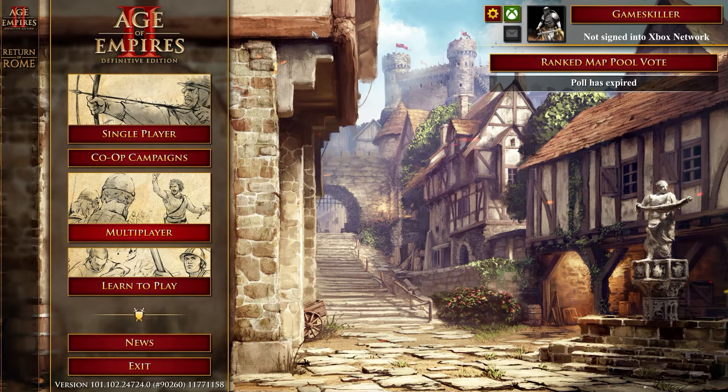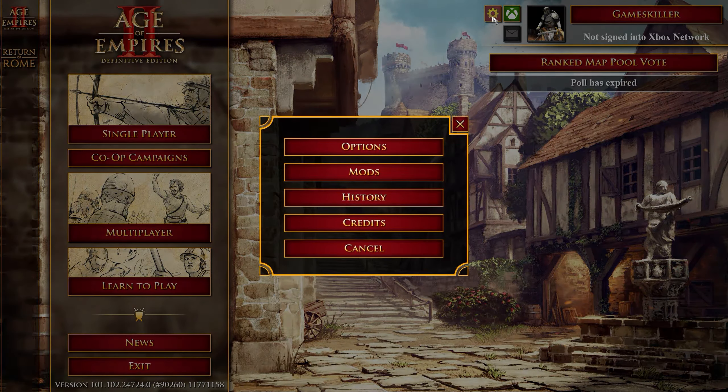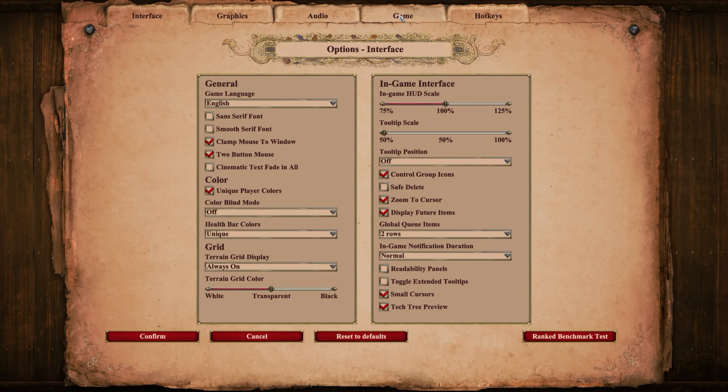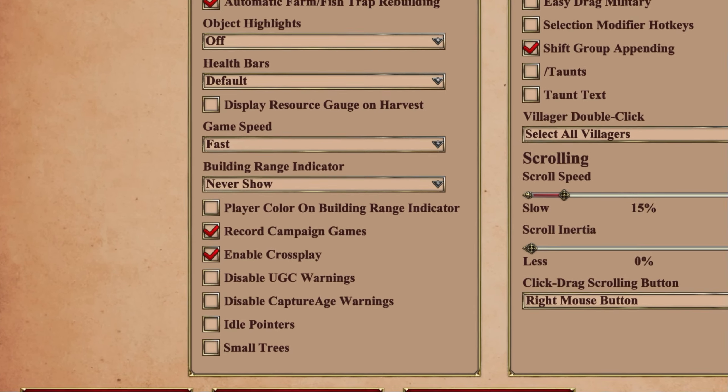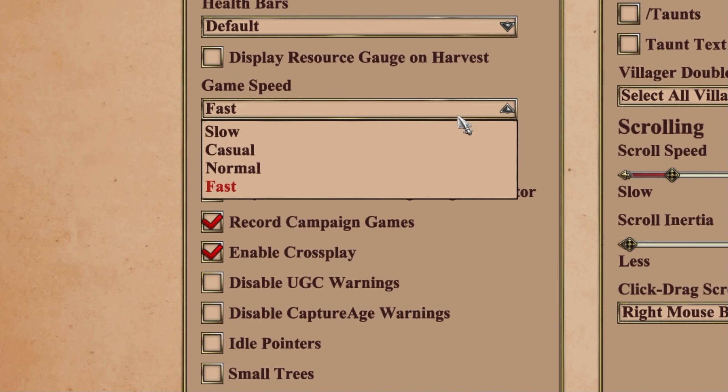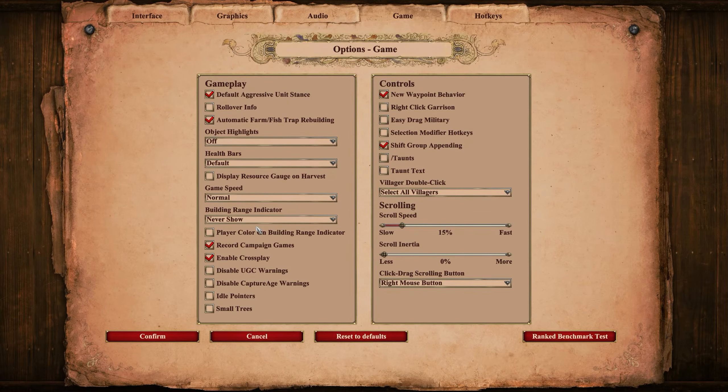The first and probably most obvious way is to open the game options via the start menu. You can reach it by first clicking this gear icon, then open options and navigate to the game tab. On the left you can choose between slow, casual, normal, and fast game speed. Click the confirm button to apply the new settings.